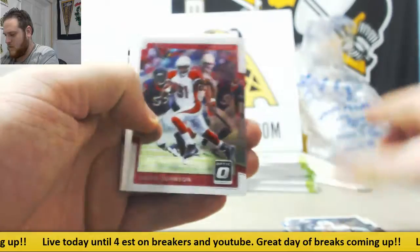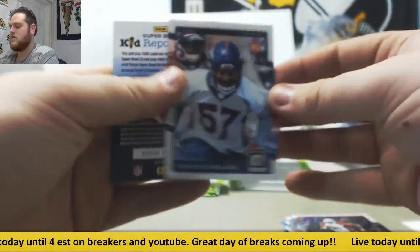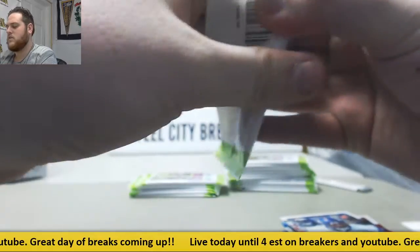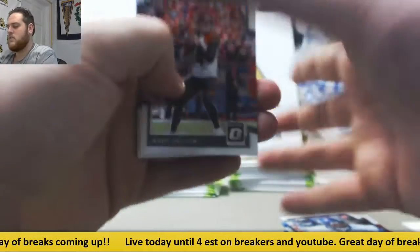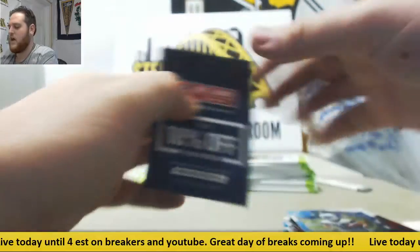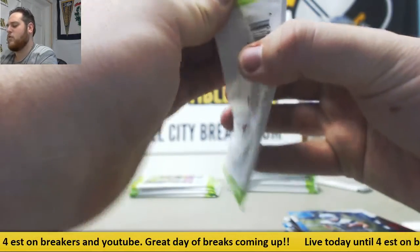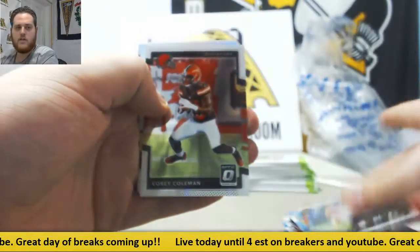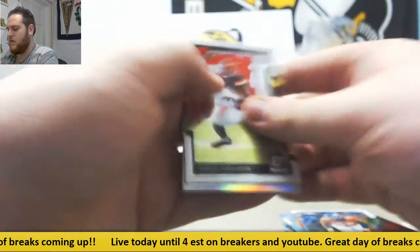Ajayi, Freeman, Dana Johnson, decoy. DeMarcus Walker, rookie. Dalton, Sanders, Cooks, Ryan Switzer — the Cowboys, former Tar Heel. Vaughn Miller, Coleman, Peter Ryan, Jonathan Allen.